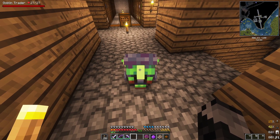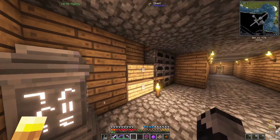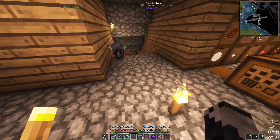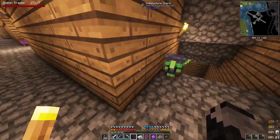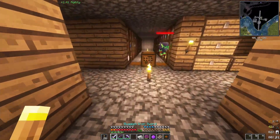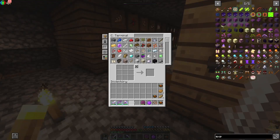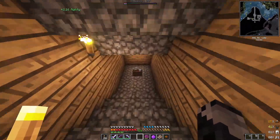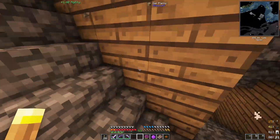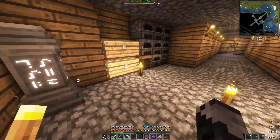Welcome back to another Roguelike Adventures and Dungeons 2 modpack episode. Today I want to go into the nether, so that's pretty cool. In the last episode I went down here, made a little enchantment table - it's not really useful at the moment but it will be eventually. I also between episodes made this look a little nicer. So there's that, but I want to go to the nether.